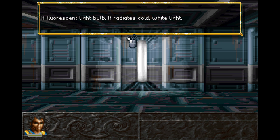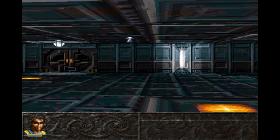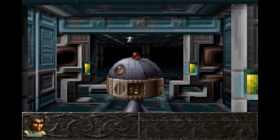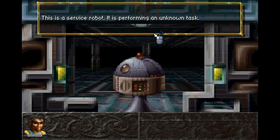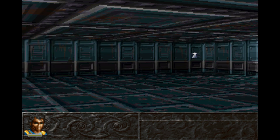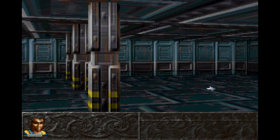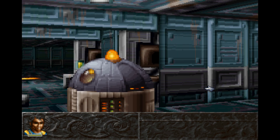Fluorescent light bulb — it radiates cold white light. Let's follow this robot. This is a service robot; it is performing an unknown task. Okay, so we're in here. Where are you going? Okay, you're going over here. Let's just keep following you, why not?